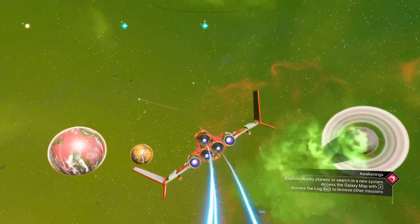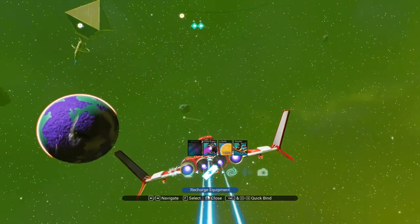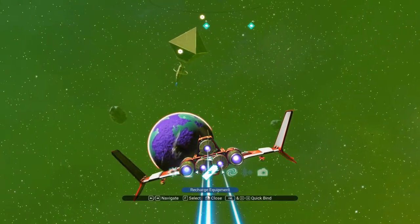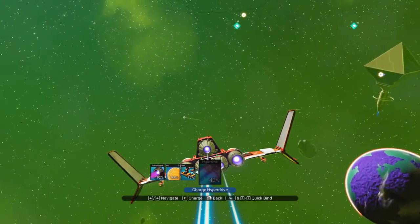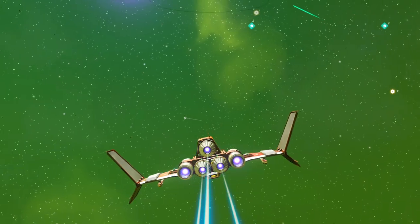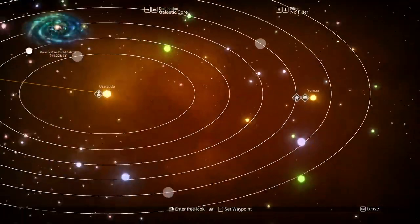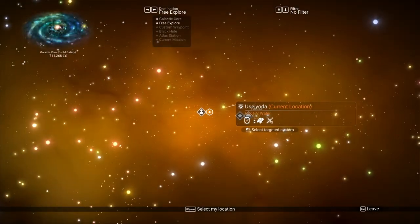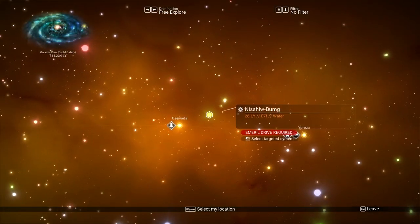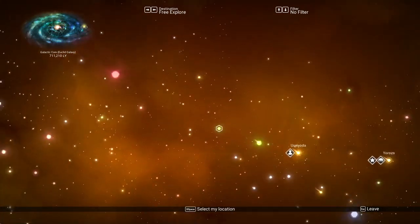Nothing came up from the scan except the space station, so I'm going to go ahead and access the galaxy map. Our hyperdrive is at 40%, so we can get going. That was a pretty decent system — it's a two-star system, so we're not going to get much out of it. Let's see if we can find a yellow star nearby.